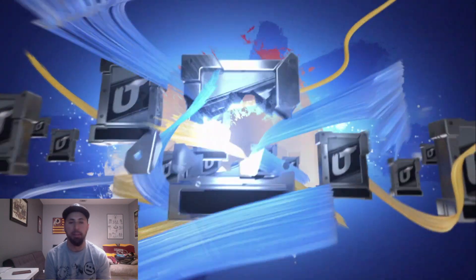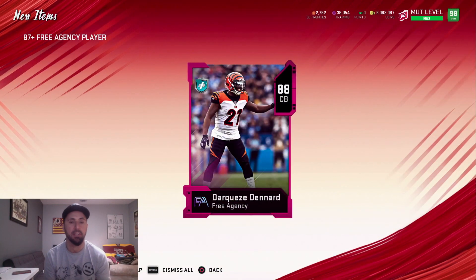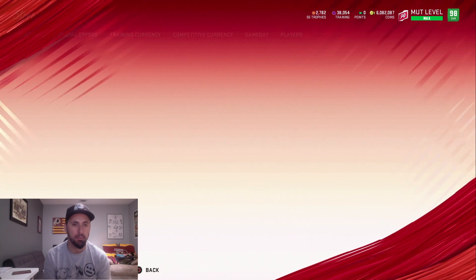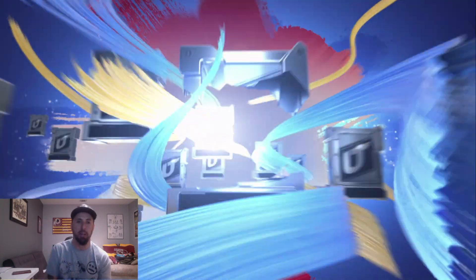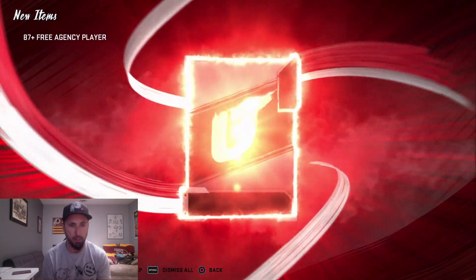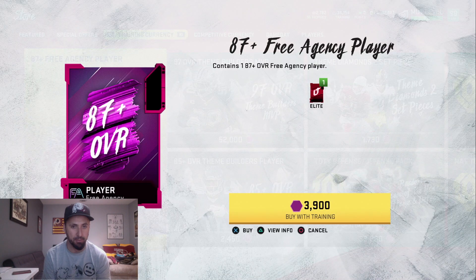Exchange the 87s and 88s depending on how many you have. If you only have one left over, it's not going to make any difference — sell them on the block. That's basically the method, guys. If you have any questions, hit me up down below. It all comes down to getting cheap training. You're going to need cheap training for this to work.